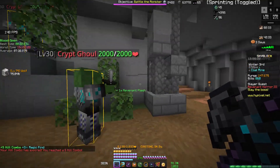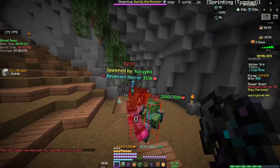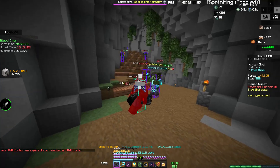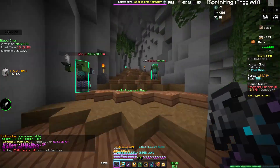Let's just use our ability and then go ahead and start hitting it. As you can see we are taking zero damage, and it died.